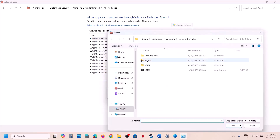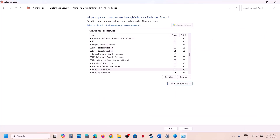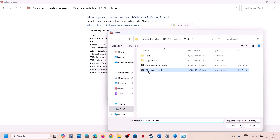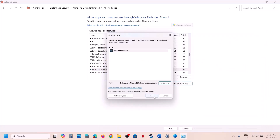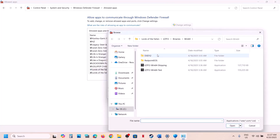Again click Allow Another App, Browse, and open the Binaries\Win64 folder. Select the EXE file, click Open, and click Add. Then click Allow Another App again, browse to the EasyAntiCheat folder, select that EXE file, and click Open.